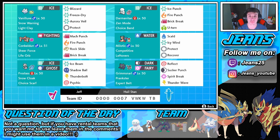Conkeldurr has Mach Punch for first turn priority, Fire Punch, Rock Slide, and Brick Break to break screens. Then the fan favorite on this team - Frostlass - with Ice Beam and Shadow Ball for STAB, Thunderbolt and Psychic for coverage, rocking a Choice Scarf for boosted speed so we can outspeed some Pokemon in close battles.